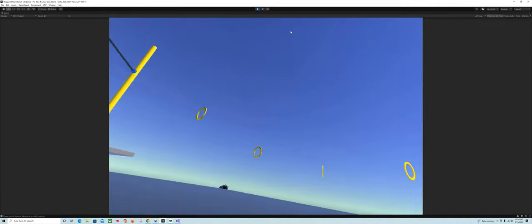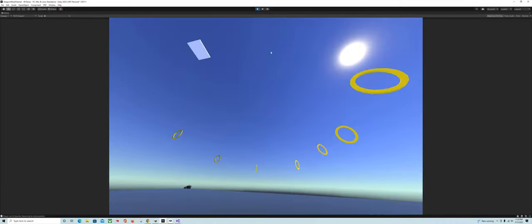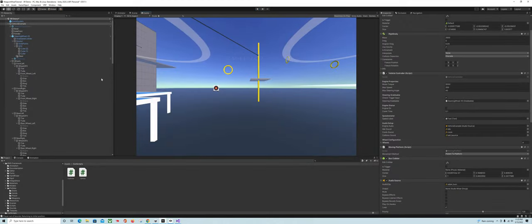And there you have it — that's how you use the cart to create a vehicle. You can use that for other things. Look out for future tutorials — I'm working on a jet, should be pretty interesting. Thanks for joining.